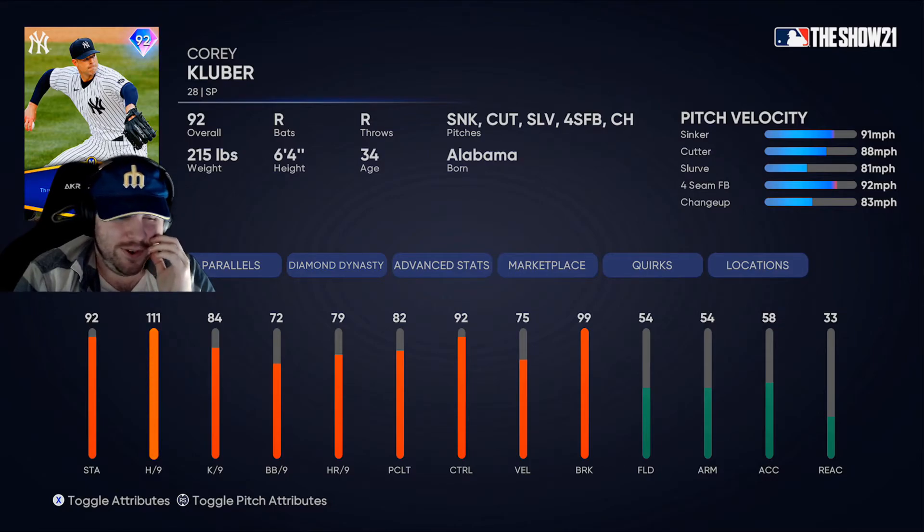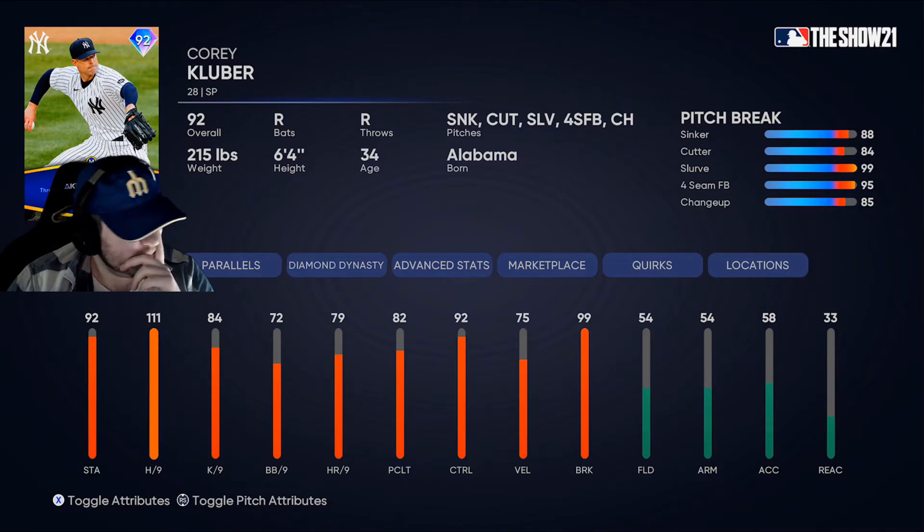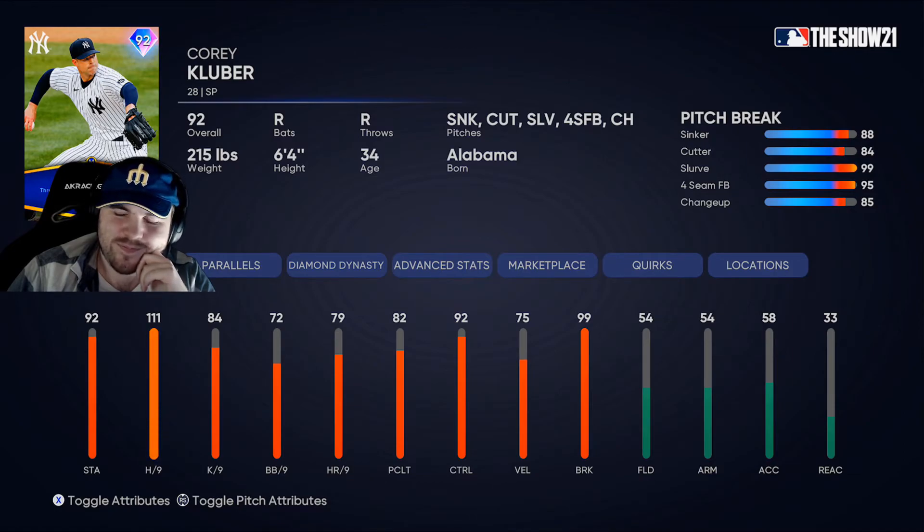That one is even worse than before — 111 hit per nine as a base. Look at those pitch stats: 99 control on the cutter and the slurve, and the slurve has 99 break. Aren't you all so excited to face this card again? I'm so excited — can't you tell by my voice how excited I am? I've never been this sad for a pitcher to have thrown a no-hitter.